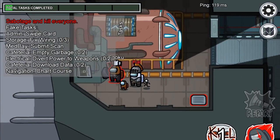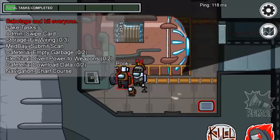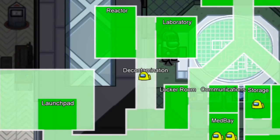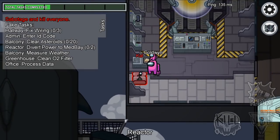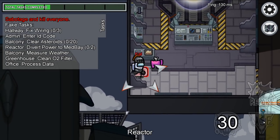The best chance for success that an imposter has is finding lone crewmates. Utilize the admin map — see where people are alone, vent to them quickly, and secure your kill.